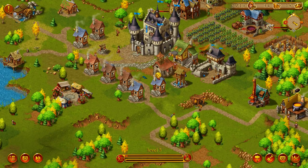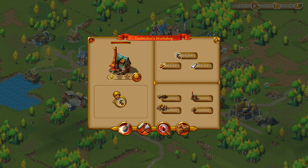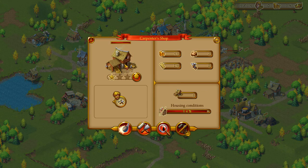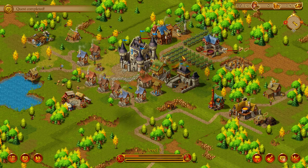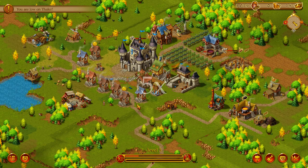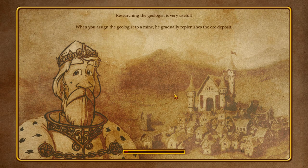No one else is using it, I don't think. You're not working? You're not doing anything with logs. Can I buy logs from the trader if he comes in? There's my carpenter — he'll come and fix some things up if they need it. Quest complete — there's a carpenter shop. You require — yeah, I don't have any money. Tavern requires grape juice. Uh-oh. The geologist is very useful — when you assign a geologist to the mine, he gradually replaces the ore deposit. Oh, there's like a limit.